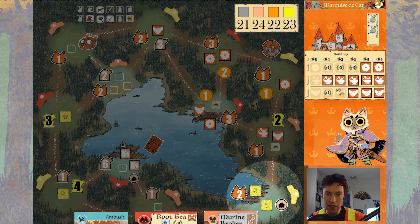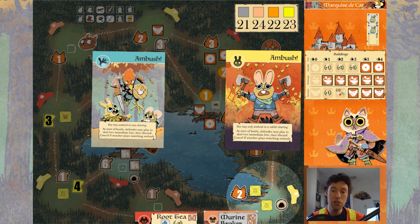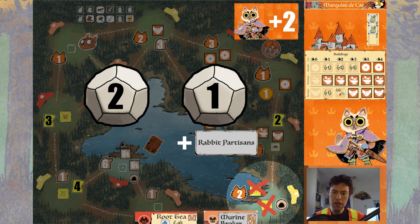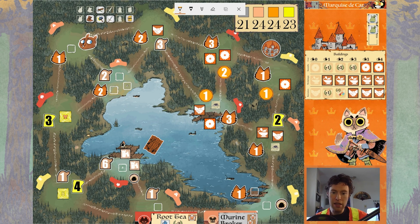We're going to start by battling the lizards in this bottom corner. The lizards surprise us with an ambush — we counter that with the bird ambush, then roll the dice: two and one. These buildings are undefended, so we get three hits total. The lizards will activate their rabbit partisans to deal one hit to the cats. With that, we score two points, taking us up to 24.